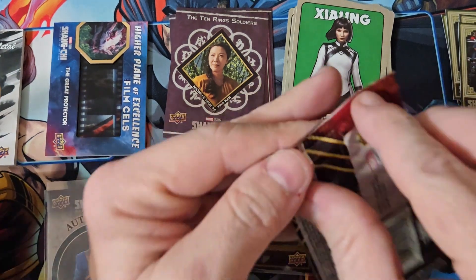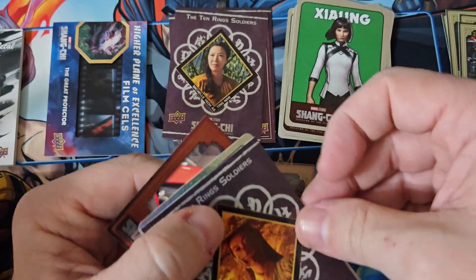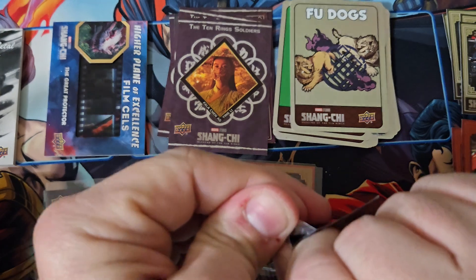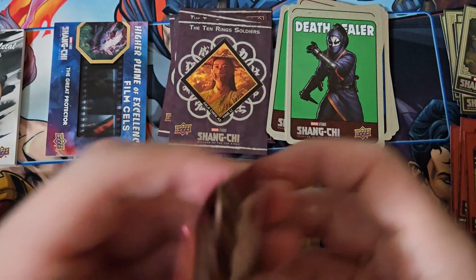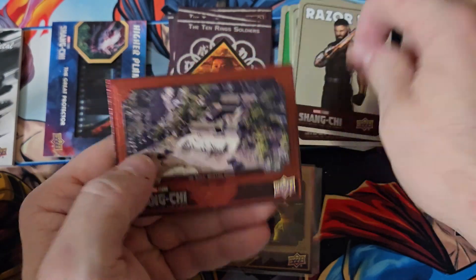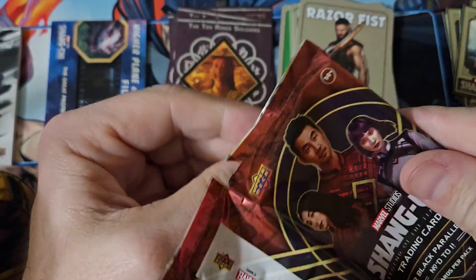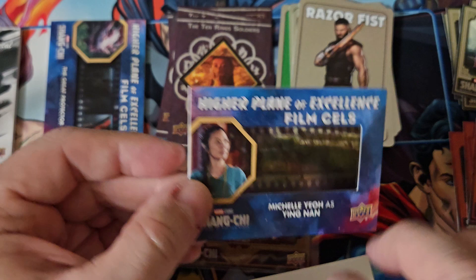So we pulled our auto from this box. We're still looking for a numbered card and our film cell. Maybe we'll get lucky and there will be autographed film cells and we'll pull one. I haven't seen any gold stickers yet. So we've got base, base green. This is going to be our film cell — it's Michelle Yeoh when she was fighting him. Again, of course, it's not going to be numbered.